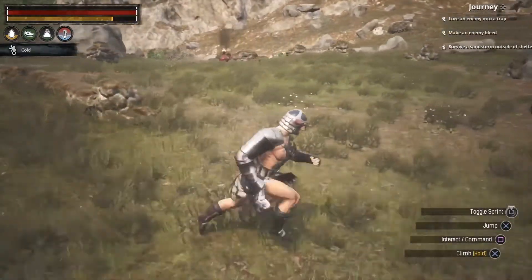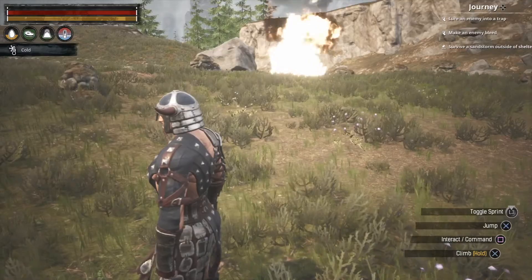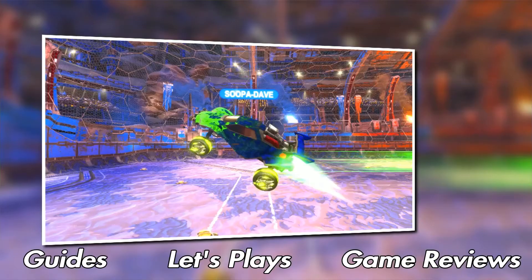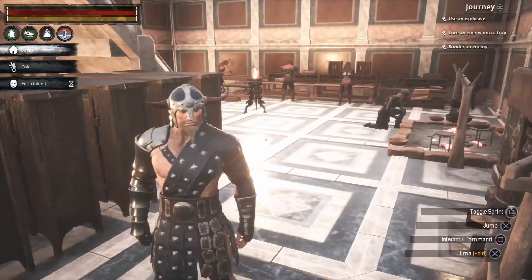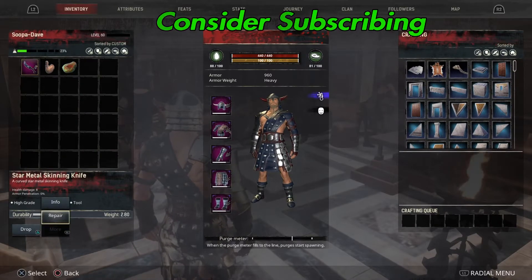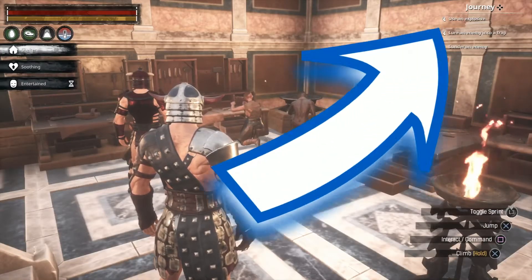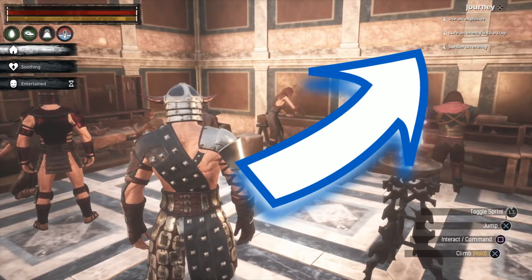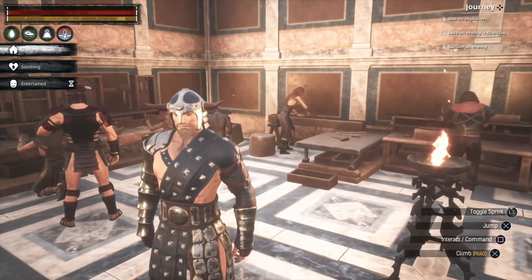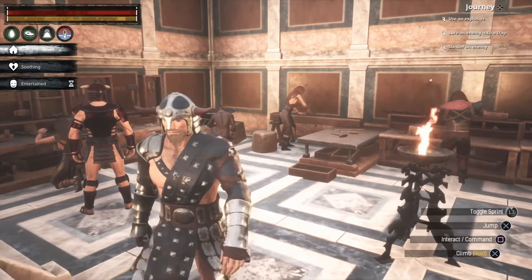Welcome back folks to episode 29 here in Conan Exiles on our official server. We're gonna do a few things here quick — if you look at the top right corner I put my handy dandy blue arrow up there. We got a few things to do on the journey today, and I really want to do more than one today in this episode. I'm hoping if I'm correct I can do two of them with one deal.